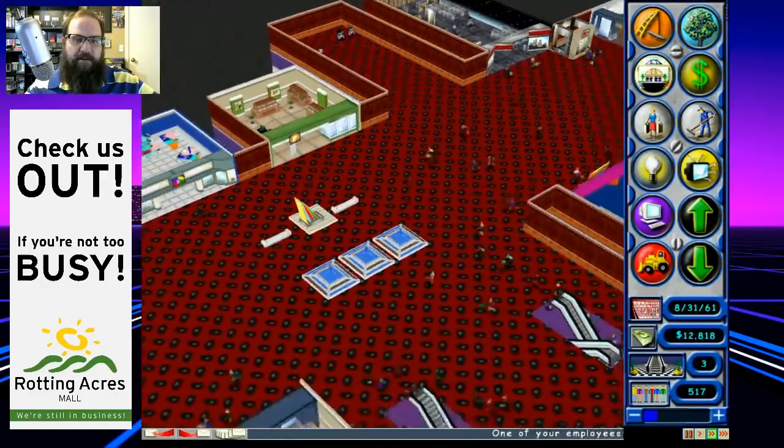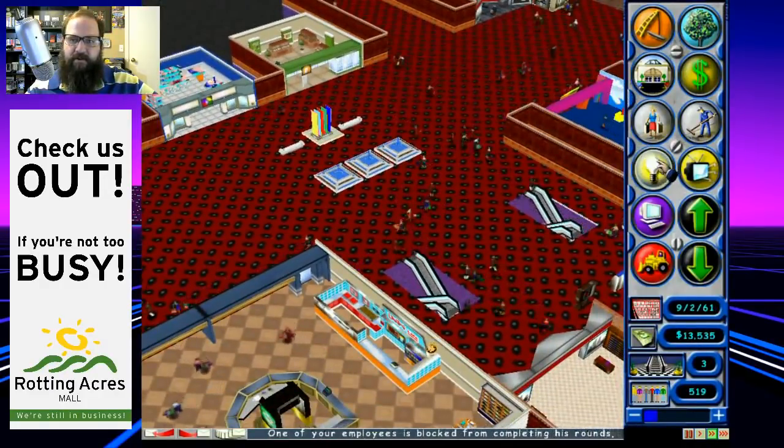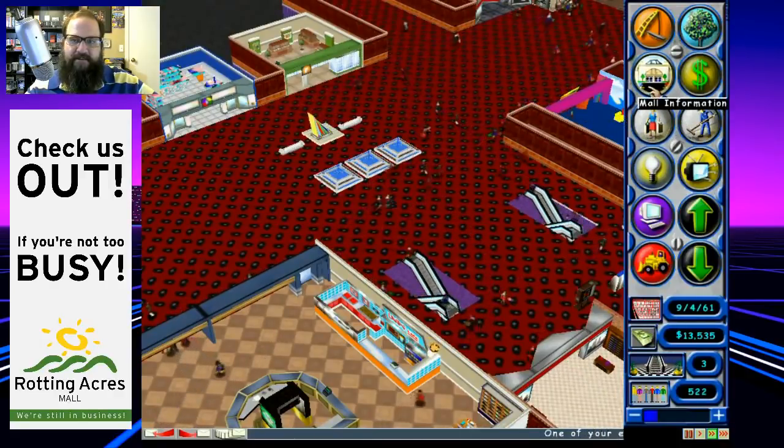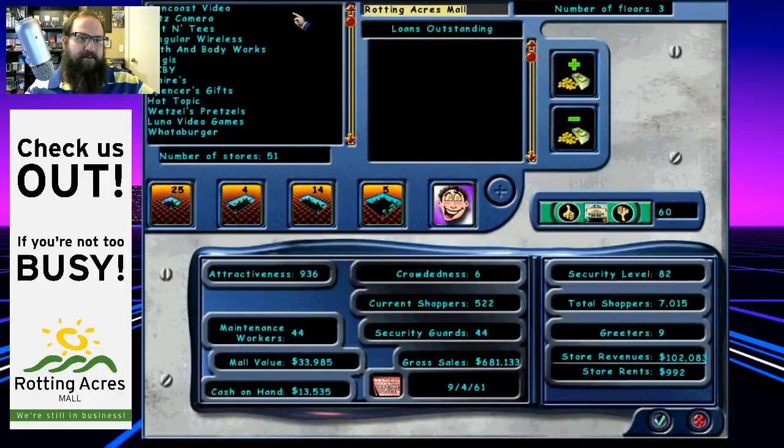Something I realized our store doesn't have — let's take a look at our store list. We are busy! We've got our Sun Coast and our Ritz Camera. Oh yeah, Rotten Tees — we added a custom t-shirt store also. I don't remember Gaylords — there's a little disco light, I'm guessing that's a department store. We don't have a Gadzooks, but I remember that name.